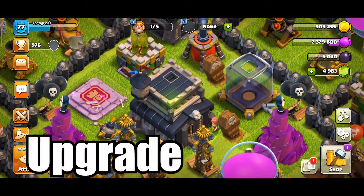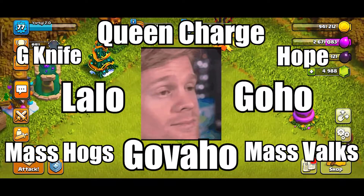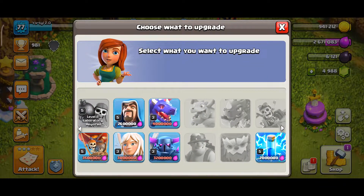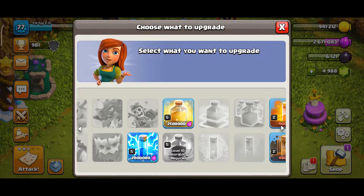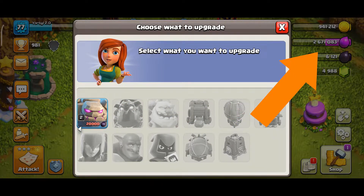Hey, this is Dibyo, and today we will talk about our Town Hall 9 upgrade priority list for base. There are so many strategies in Town Hall 9, so I will make a dedicated lab upgrade guide video. Hopefully that will be the following video and it will be in the cards — you can check that out after watching this video.